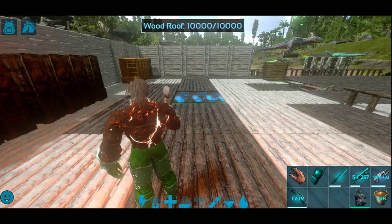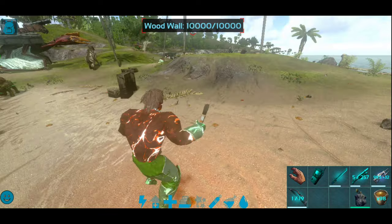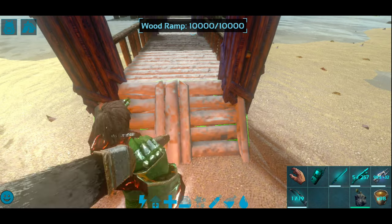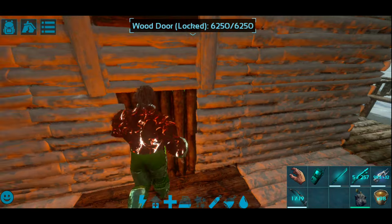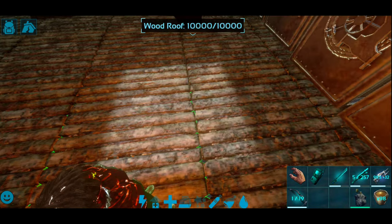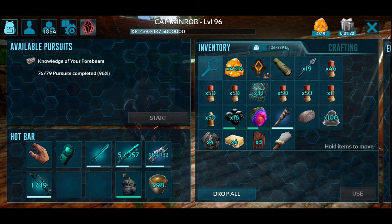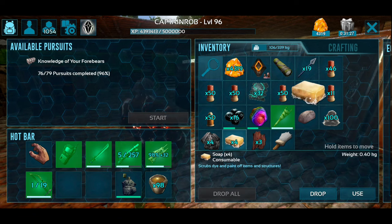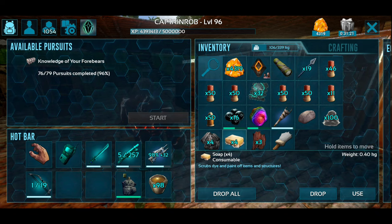I will show you how to use the chest, how to use the color, how to remove the color, and how to use organic polymer and the tooth function. This is how you use the soap and how you craft the soap in the industrial cooker and cooking pot.